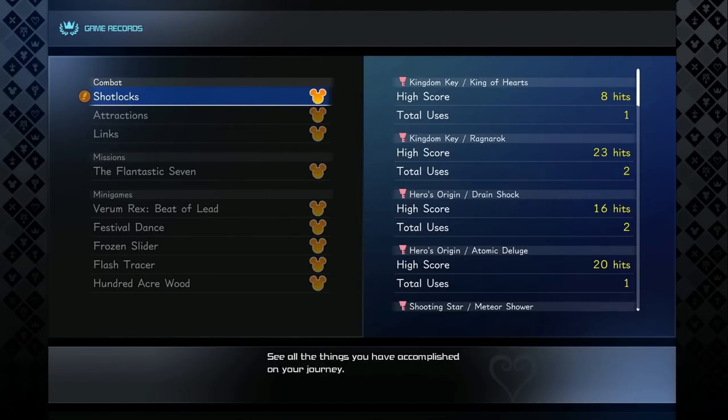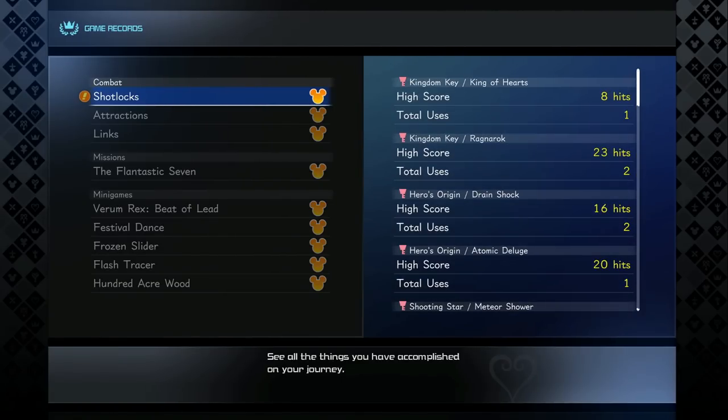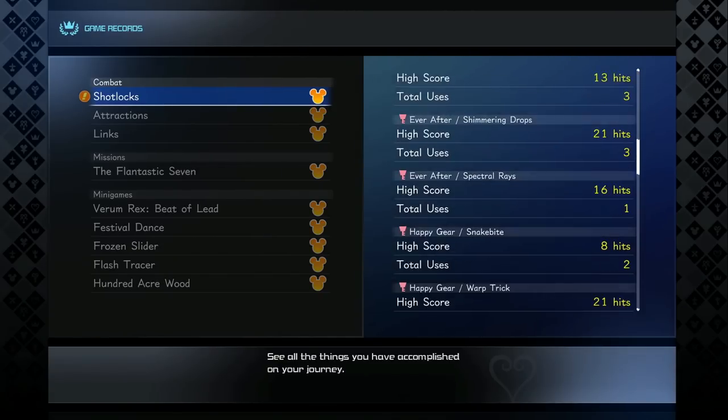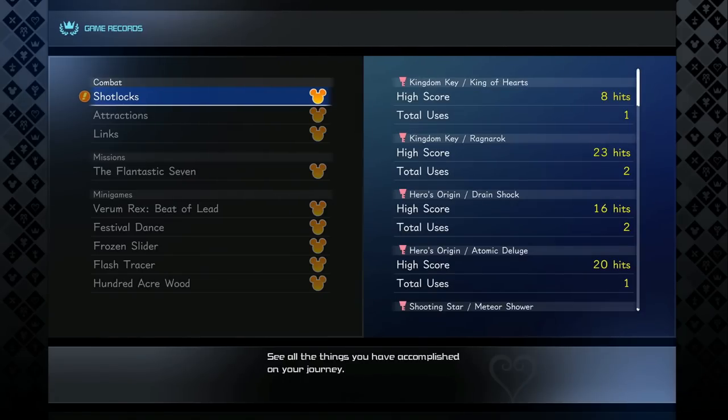Let's start with the combat ones. Most of these explain themselves, but shot locks, for instance — shot locks are the abilities that each keyblade has when you hold down the R1 button, lock onto a few enemies, and then press the attack button. Basically, all you have to do is hit a single enemy with all the different shot locks — these correspond to different keyblades.